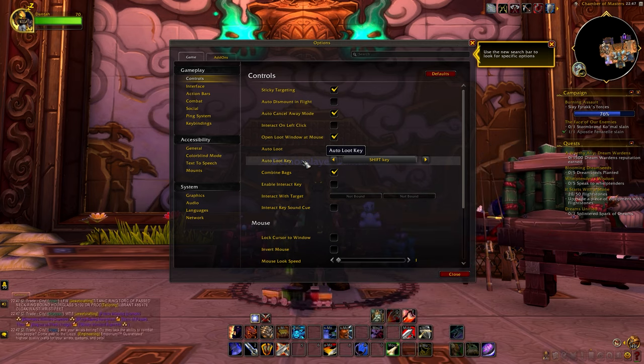If you want to learn one of these professions, all you have to do is talk with a guard in the city and he will mark the trainer on your map. So if you like crafting, this will be something you can spend your time on too.